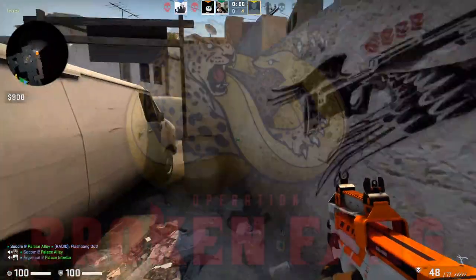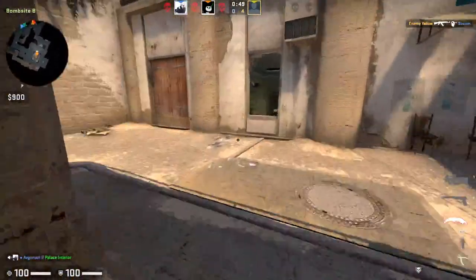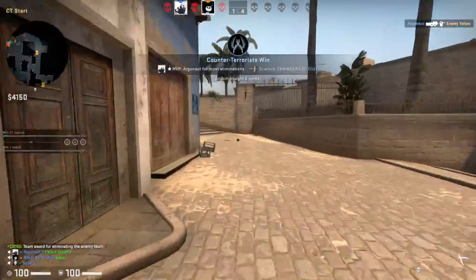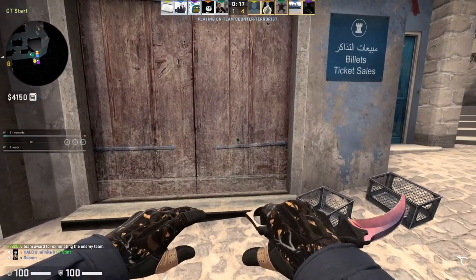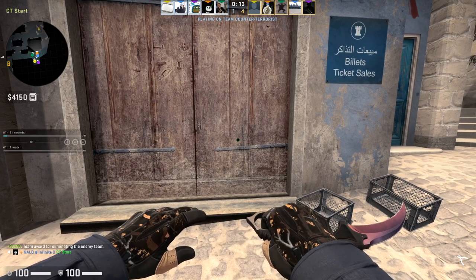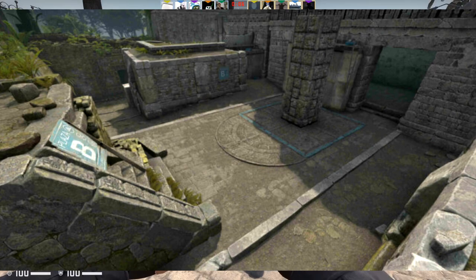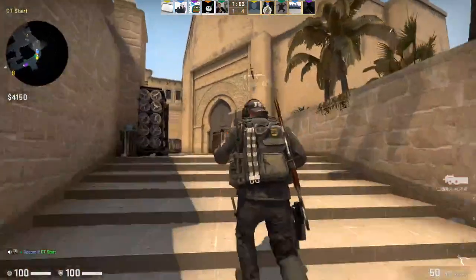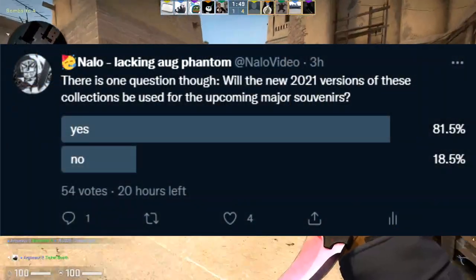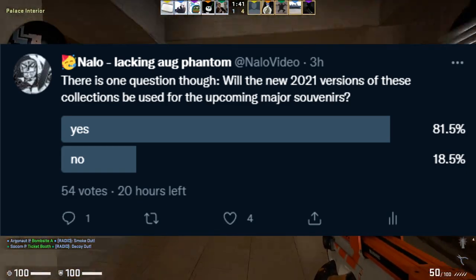Now I want to touch on previous operations. A lot of people talk about how older operation skins are going to perform. With older operation skins, one big thing is uncertainty about whether skins will be re-released in a future operation. Now that Riptide is officially launched, we can see that none of the collections from Broken Fang, Shattered Web, or Hydra have been re-released, so that uncertainty should leave the markets and we should see at least a small price bump for older operation skins. The only thing I would not recommend holding from Broken Fang is anything from the Ancient collection, because we have a Major coming up that will use Ancient and will likely create Ancient Souvenirs.